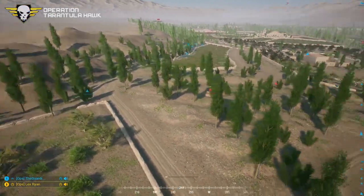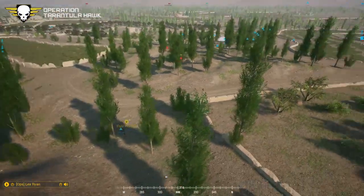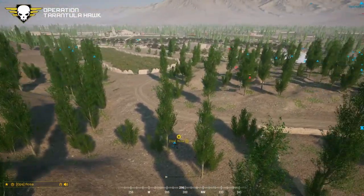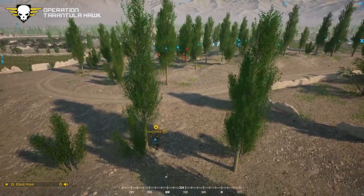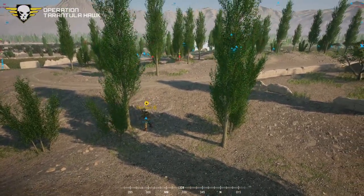Command suggests holding the strongest position and using the Bulldog to their advantage. Squads three and four are told to sit tight and use the Bulldog. Rosa is up near the enemy, choosing a good spot. Squad one is ordered to take the compound and see if the enemy keeps attacking. Rosa is moving low following the trees.